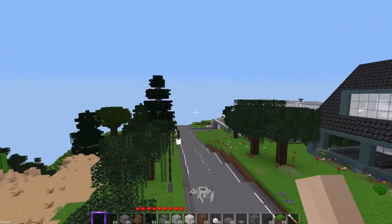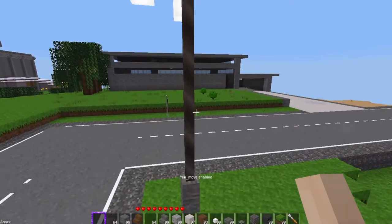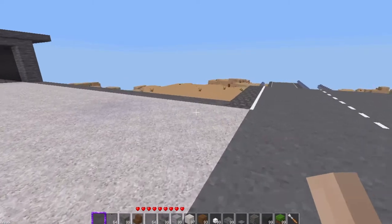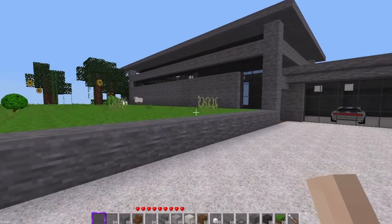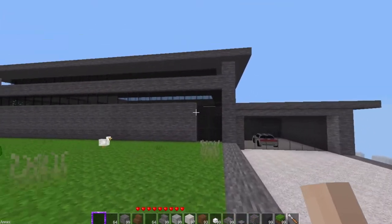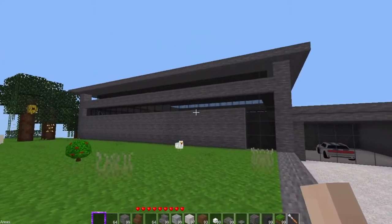We have the concrete house, the glass house, the cyan house, and this house — which is a preview of what's coming up — is going to be the stone house. It's very loosely inspired by a house from a YouTuber called Smithers Boss. I just loved this window design so I used it. We'll take a look for progress.